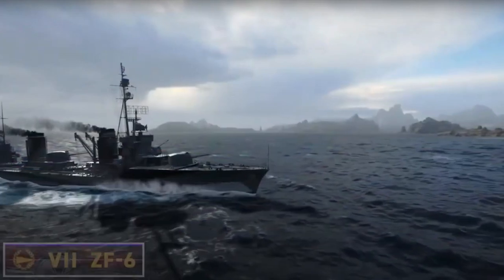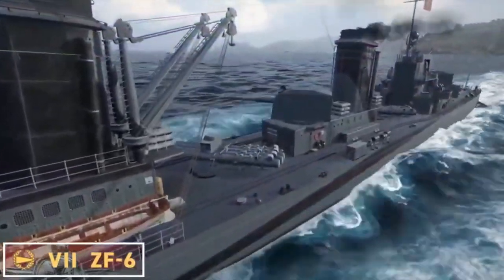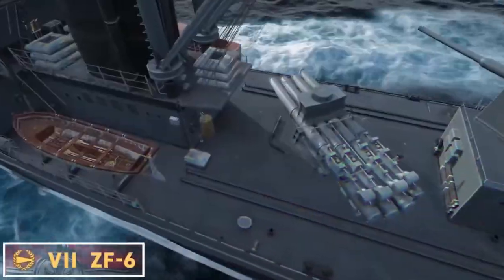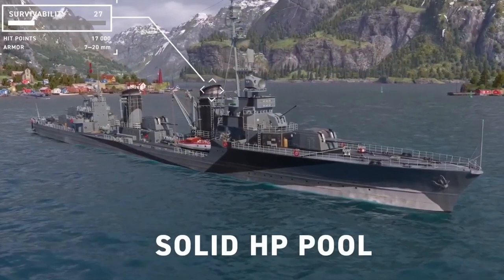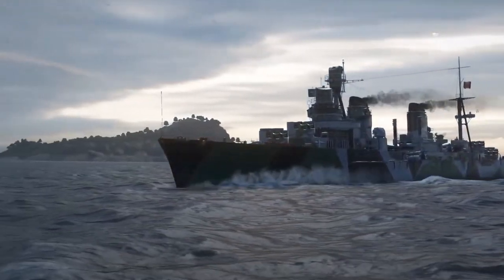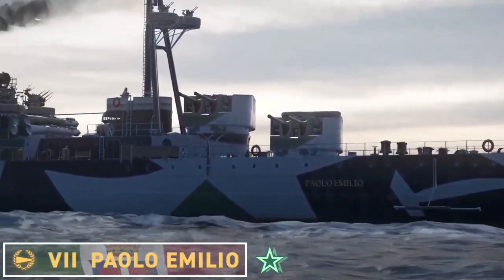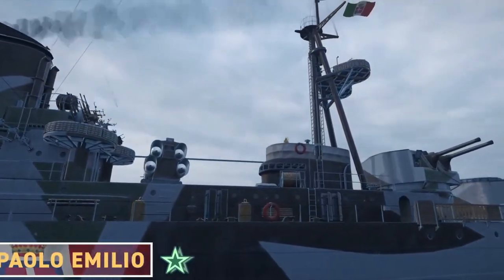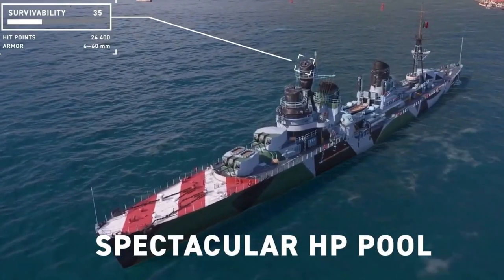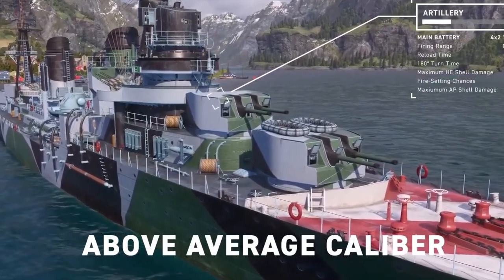Next up is the fact that we are getting not one but two new premium tier 7 destroyers after the next update. The first is the German ZF-6, and you'll have a pretty quick look at it here. The other destroyer is the new Italian tier 7 destroyer called the Paolo Emilio. This destroyer will be available for global XP — I don't know how much yet, but I'm guessing 750,000 since it is a tier 7 ship. The ZF-6, the German destroyer, will be the campaign prize after the next update.